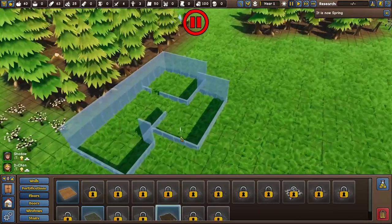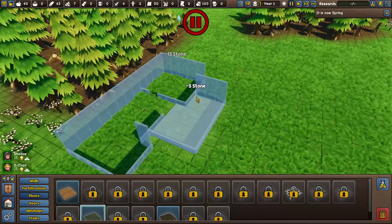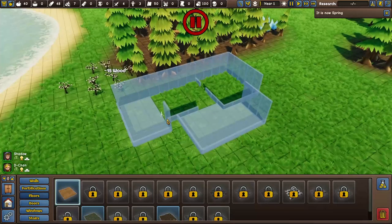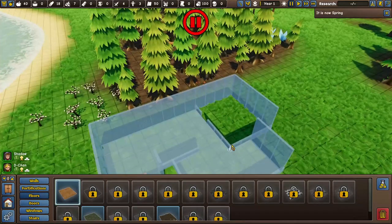For the kitchen I'm going to give it stone flooring, right here. And on everything else we're going to do some wooden flooring. We have to make sure we have enough for a door, so let's get a door put in before we even finish off the floor itself.